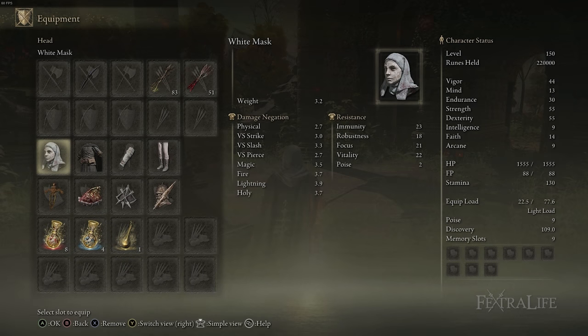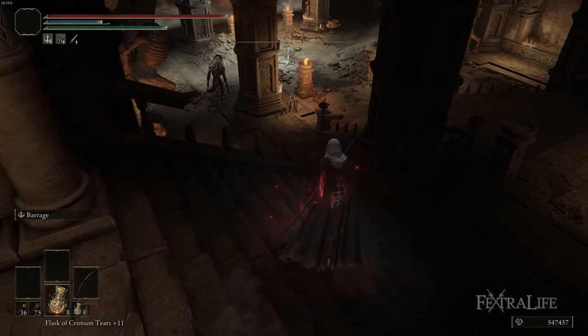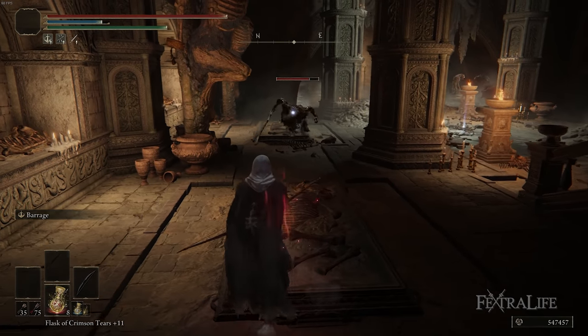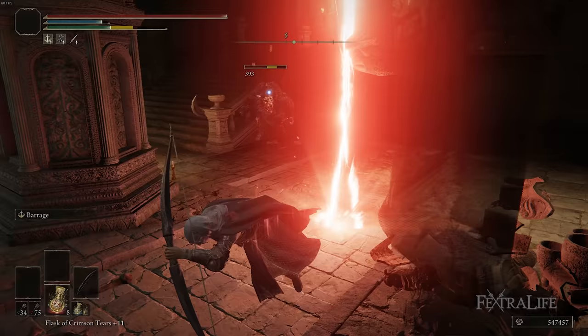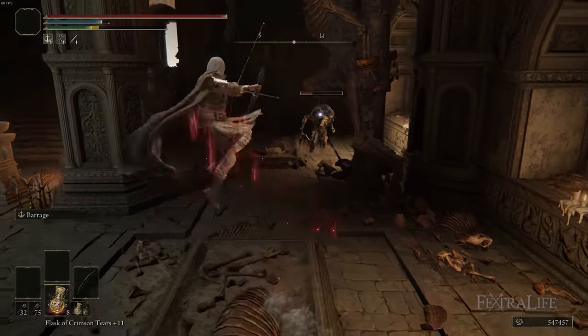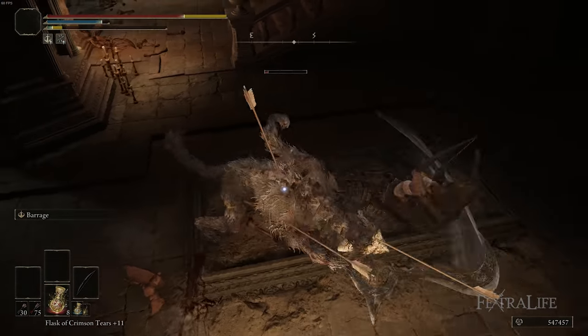When it comes to armor for this build, I basically use light armor or some sort of light armor setup in order to have a light equipment load. This allows you to roll further with your dodge rolls. You don't get more I-frames this way, but you do get to roll further. A lot of times you're rolling and shooting with this build, and it'll put you a safer distance away from an enemy, which will allow you to attack again with Barrage or roll shoot again and keep you out of a long weapon reach.